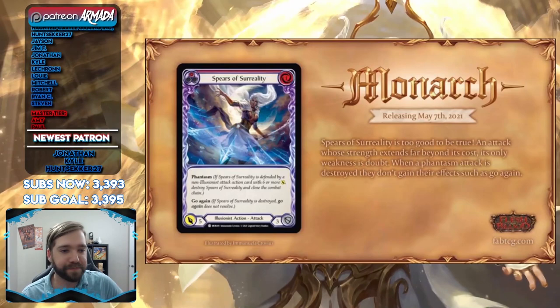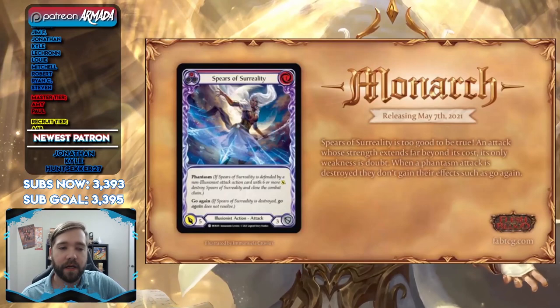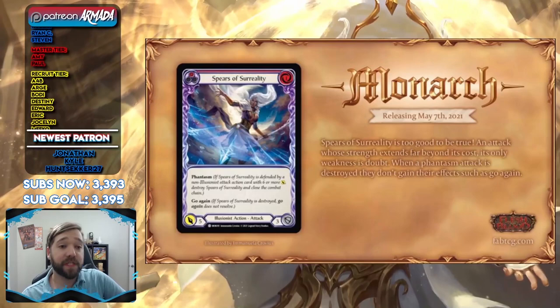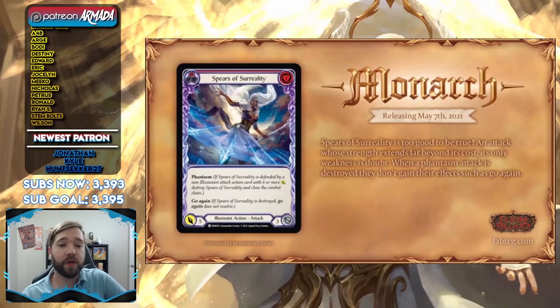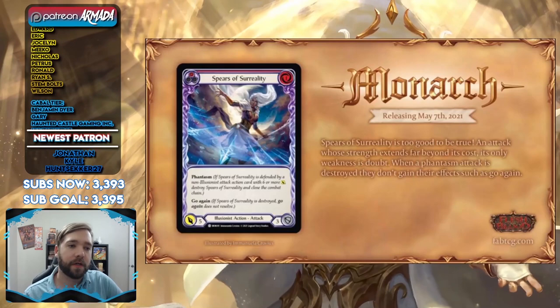Spears of Surreality is a one-cost, five-attack action card that also has Phantasm. If your opponent blocks with six or more it explodes, but it has go again. Here's an interesting interaction: if you play this expecting go again and your opponent blocks with a six-attack action card, Phantasm triggers and this card does not resolve — therefore not giving you the go again action point. If you pick this up in pre-release it's a really good card, but just know that if your opponent blocks with six, you're not getting the go again because the card simply dissipates.